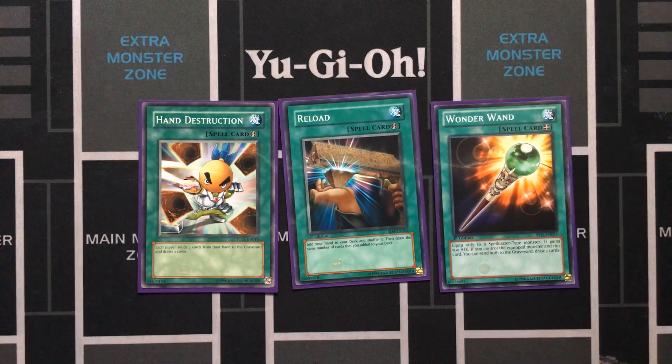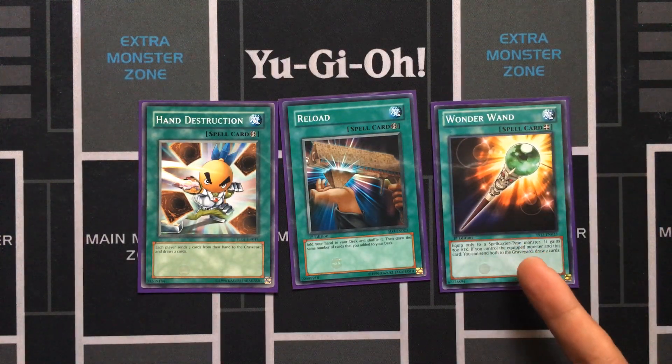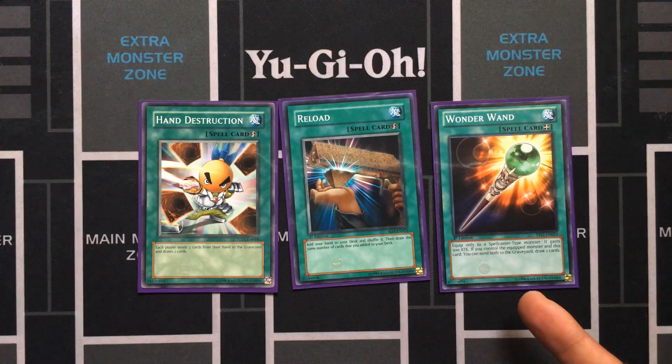One Wonder Wand — this is the absolute last resort strategy. If you really don't have any more ways to activate spells or draw cards, you just tribute your Royal Magical Library for two more cards. This can come in handy.